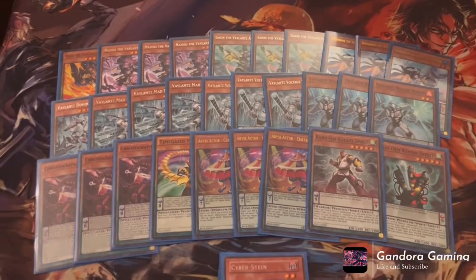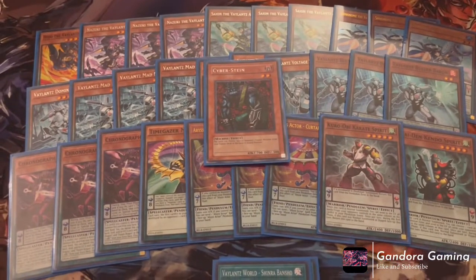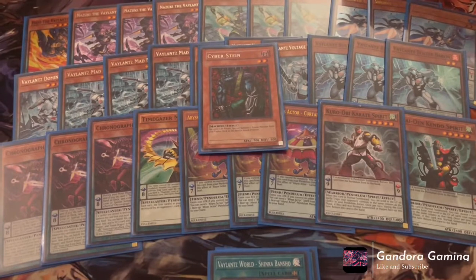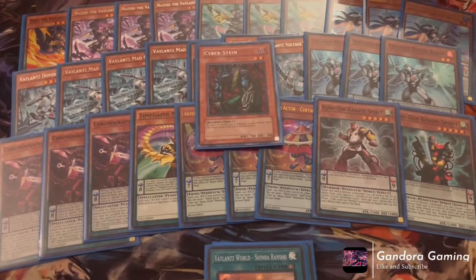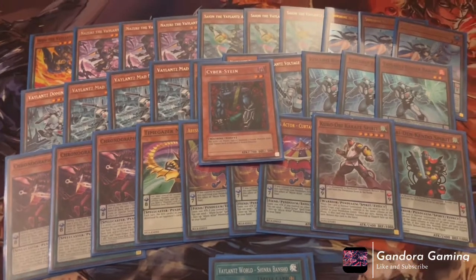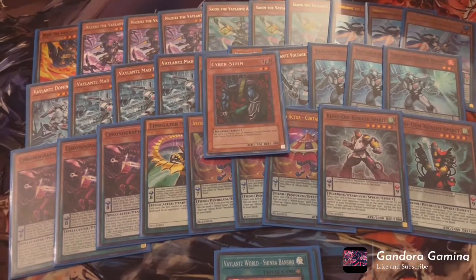Our final monster is one Cyristine — it's a really strong and searchable monster. We can just pay 5000 LP off Jury Exterior and push for game.